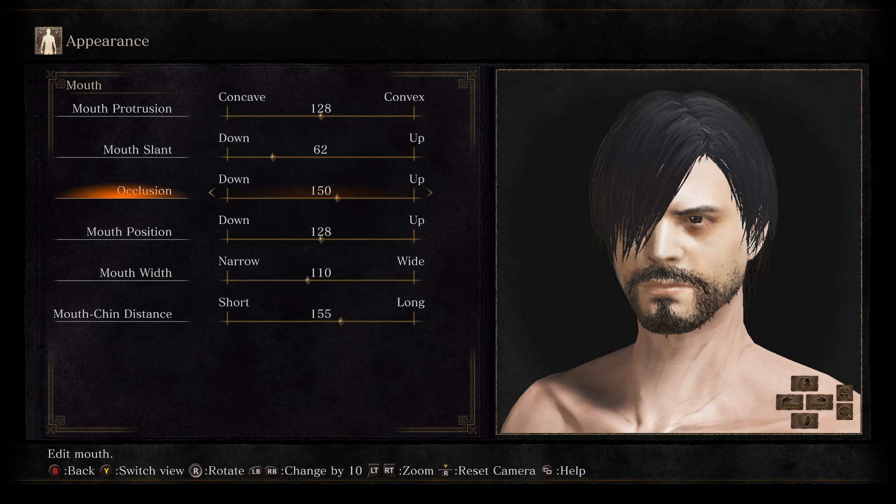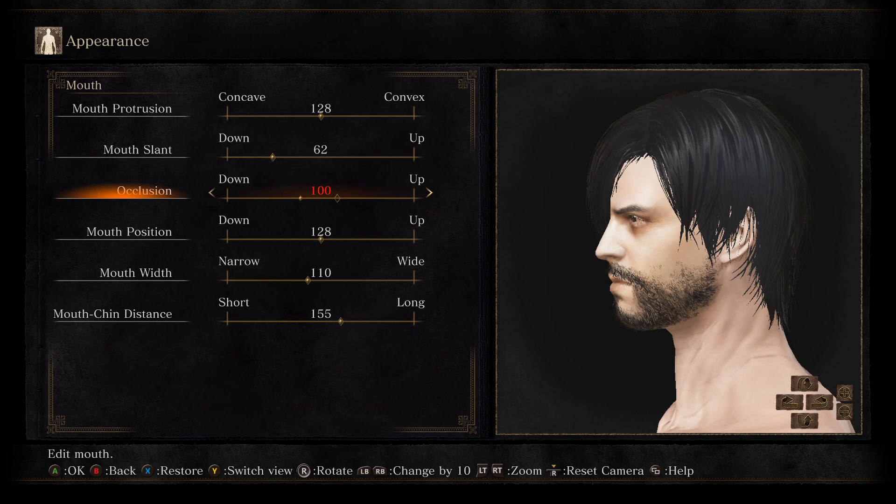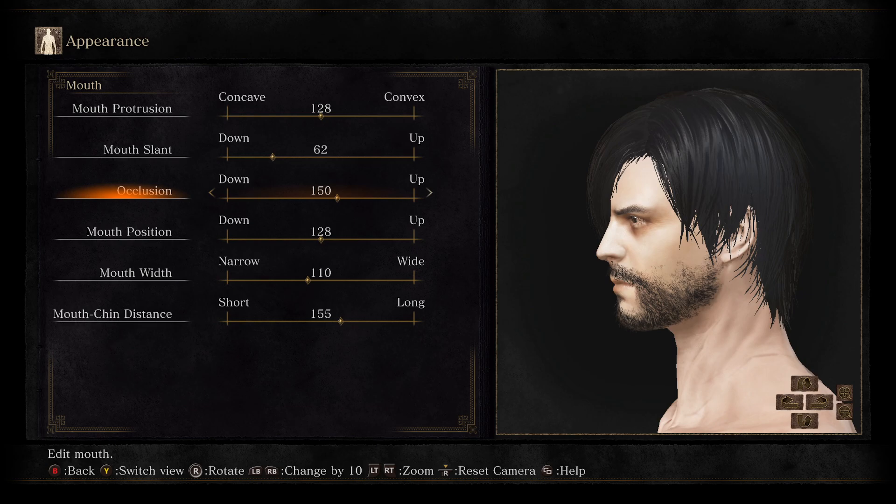A very important slider, at least for the characters I make, is the occlusion slider. It's usually in the mouth category and it will help adjust the overbite and the underbite. I tend to have a bit of an underbite, so it really is necessary to nail the look of the jaw in the mouth area.